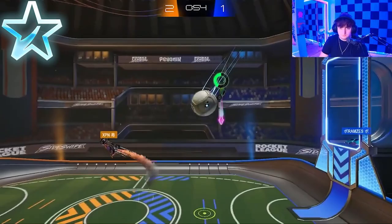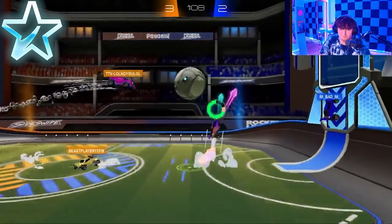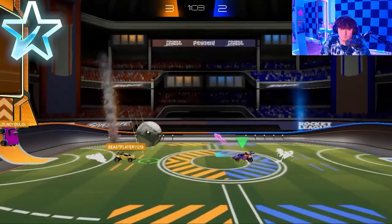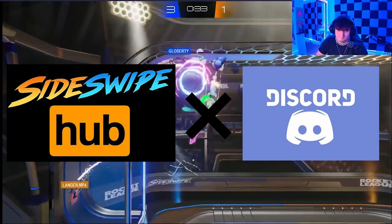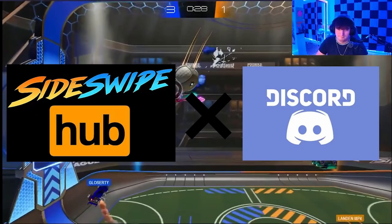Rotate, rotate, rotate. If you're not rotating and you're in Plat, chances are you're going to be hard stuck. Watch your opponents, watch your teammates, and get a read on how much boost they have or when they have or don't have their flips. At this point, it is crucial that you play off your teammates. If you're struggling to find a good teammate, we have a Discord designated for Sideswipe players and content creators — the link will be in the description below.